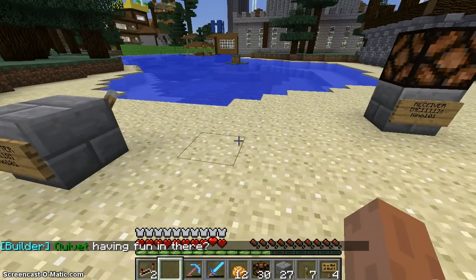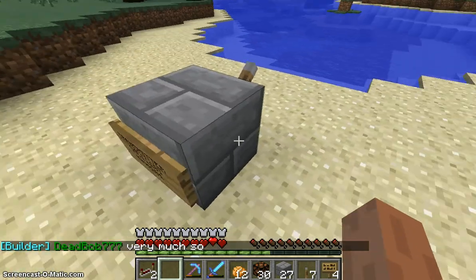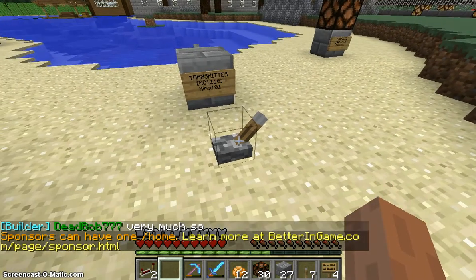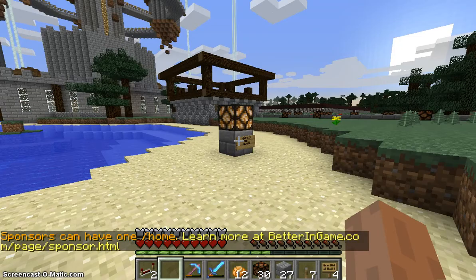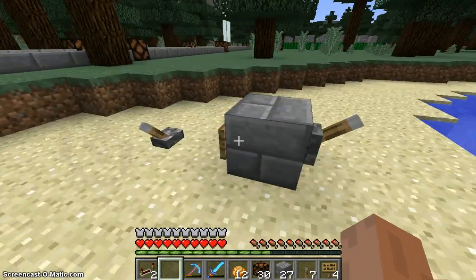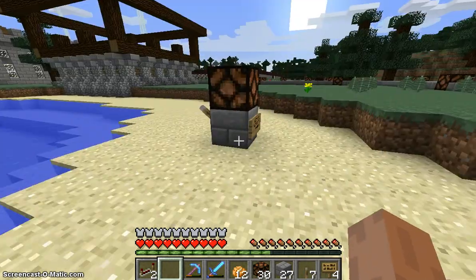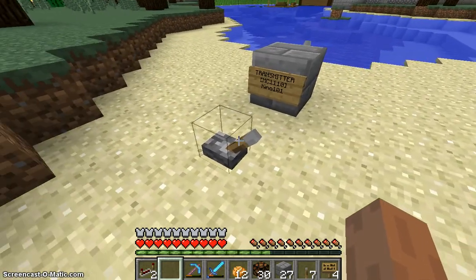These two CraftBook ICs are very useful and they are used to transmit a redstone signal from one place to the other without using any redstone or any repeaters. So let's test it out: if I switch this lever you will see the redstone lamp turns on, and if I switch it again you will see it turns off. You can also see the levers on the back here working, turning on or turning off. So let's get started on building this, I'll be back in a second.